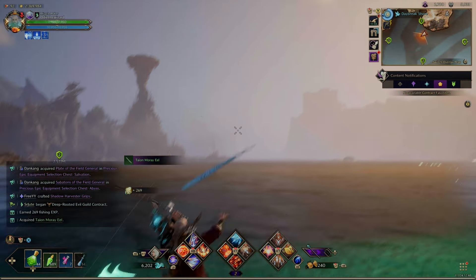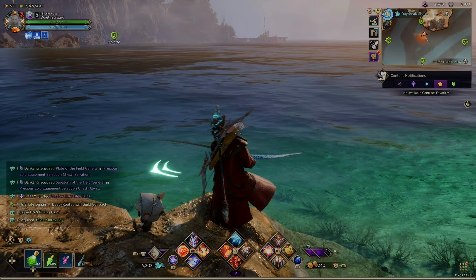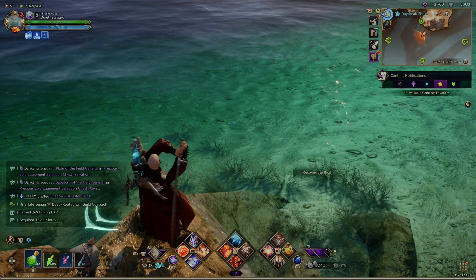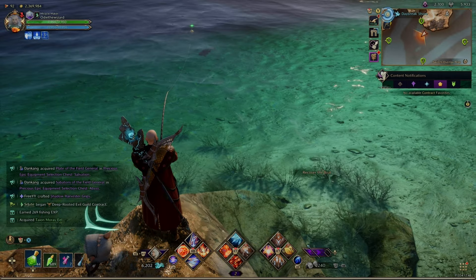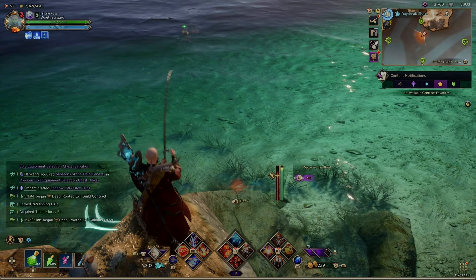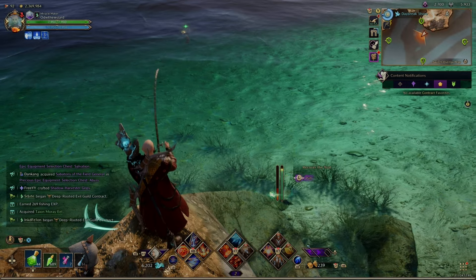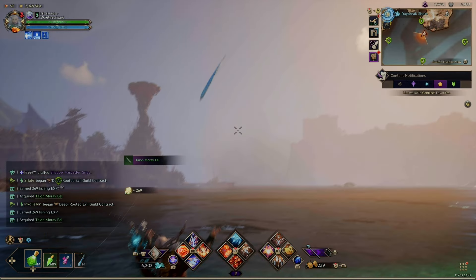The idea is you use your stamina to damage the fish. Pull the opposite direction the fish is pulling, and make sure you keep your stamina above the fish bar — it helps out tremendously. Don't take your stamina below the little fish bar. Once you get the fish down low you can start using more of your stamina.